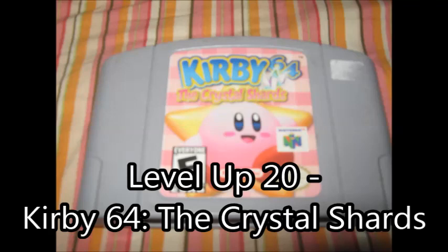The 7 base powers you get in this game are Burn, Stone, Ice, Needle, Bomb, Spark, and Cutter. This means that you can have 7 abilities combined with 7 abilities, plus the original 7 on their own, making a total of 35 powers you can use in this game — though I can't help but frown that Wheel was left out. The abilities have always been the main attraction in the Kirby games, and with 35 powers to play with, this game is not an exception to that.